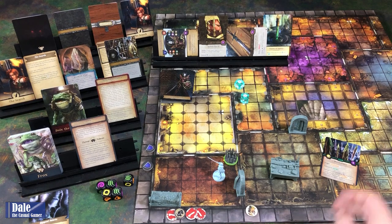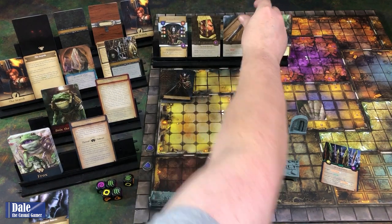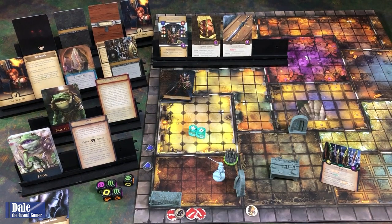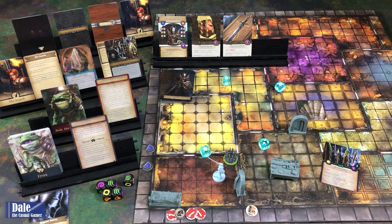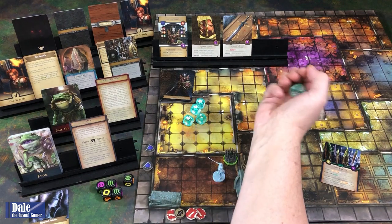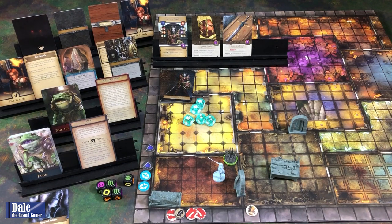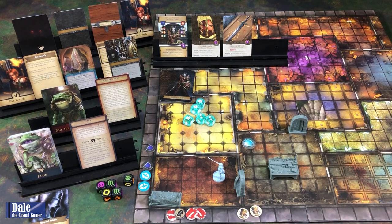So back to our turn. Let's see if we can take care of this trap. We've got two agility; I'm going to go ahead and use our Potion of Agility and get an extra two dice—so since that's a use, it goes away. We've got three successes, a focus, and a crit success. So we've more than passed, and we will get two focus tokens out of that. Taking care of that card. Gain a supply. That's action one.